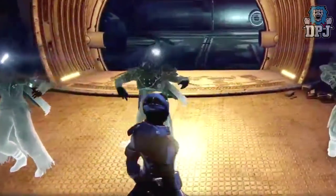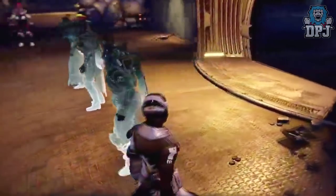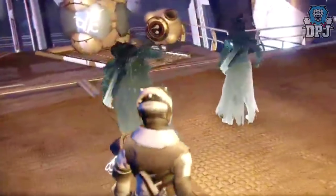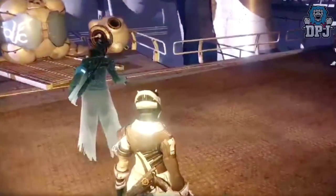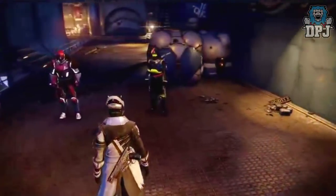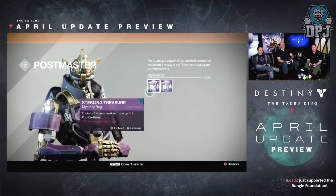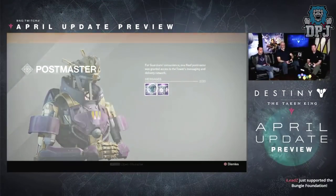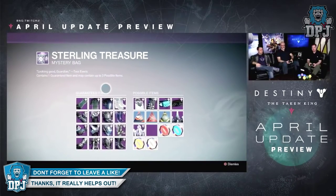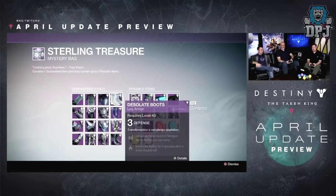So you're wondering how these things are obtained — let's get straight into it. Starting with the armor, class items, and the ship: these are obtainable only via the Sterling Treasure mystery bag. This is rewarded on a weekly basis from the Postmaster. You are also rewarded one from the level 41 Prison of Elders activity, which can be done as many times per week as you wish. You also receive one for completing the weekly Crucible activity, and you can also buy them for 200 Silver from Eververse. Once you open one of these Sterling mystery bags, you have a chance of obtaining one piece of this armor per bag.